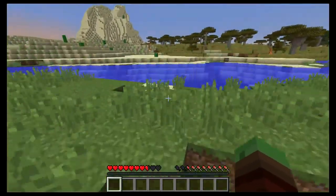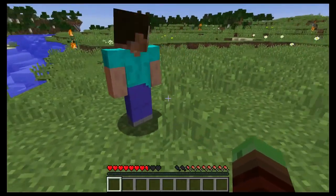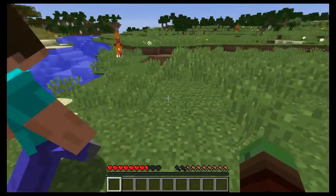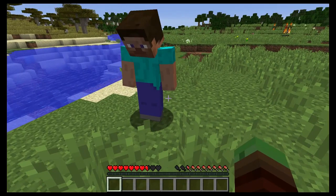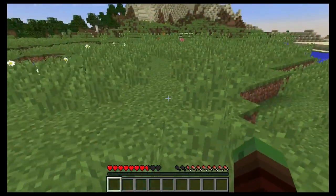That's an enderman — don't look at him! Whenever you look at an enderman, if your eyes meet their eyes or your reticle meets their eyes, they will attack you. If you look at their feet, they'll leave you alone.